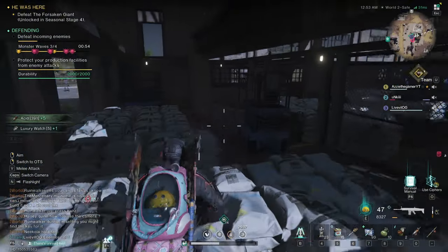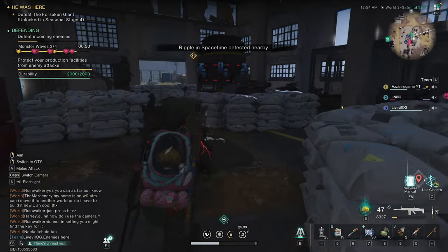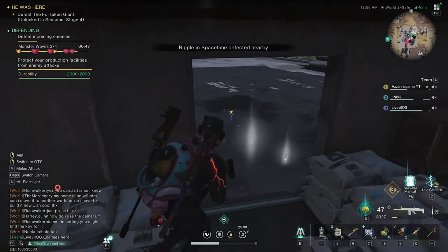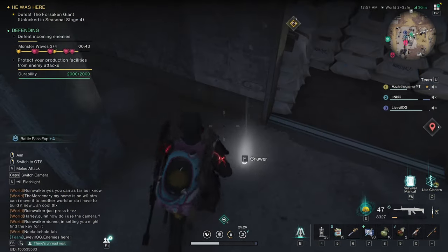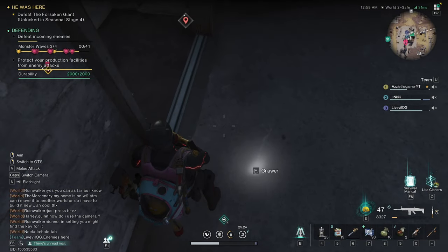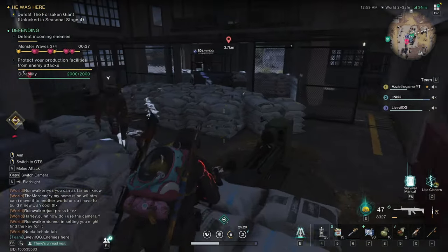You get some armor mods and shards to upgrade your gear, and all that stuff. That's pretty much it — we killed them all. Then just go around and collect up all the extra acid.